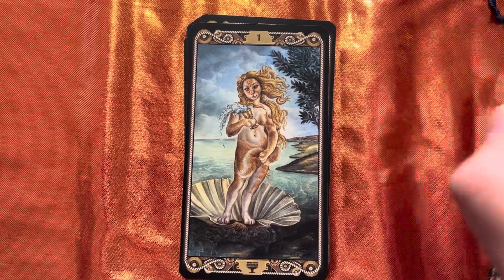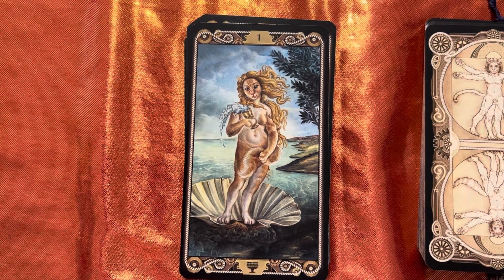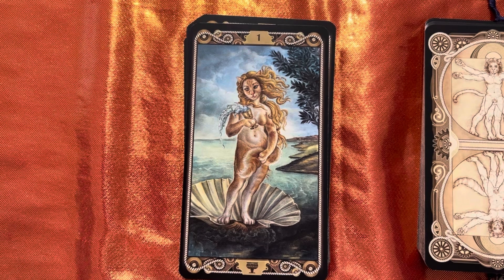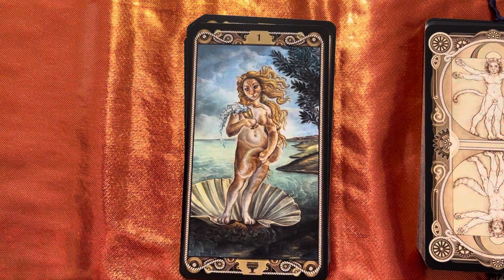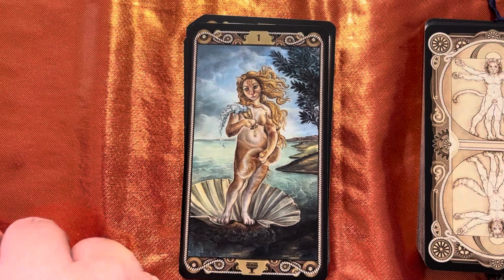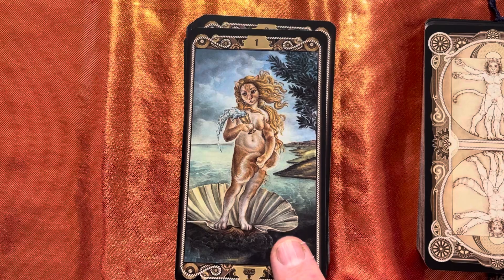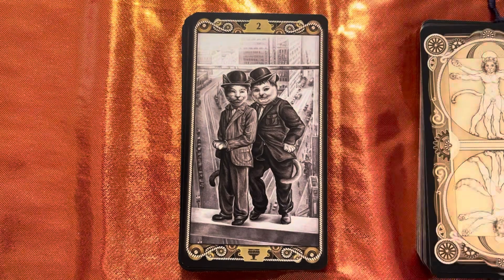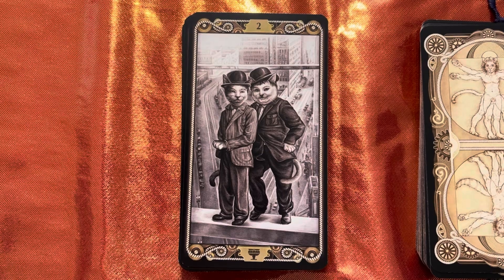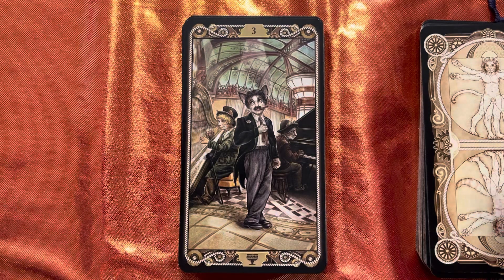Now we're going into Cups. I'd imagine these have a love and emotion kind of theme. Looking at it: 'Africat — live for love,' and the next says 'you find the right partner.' So, Africat. Then we've got Laurel and Hardy here — Laura Cat and Cat D, and then the Cats Brothers.